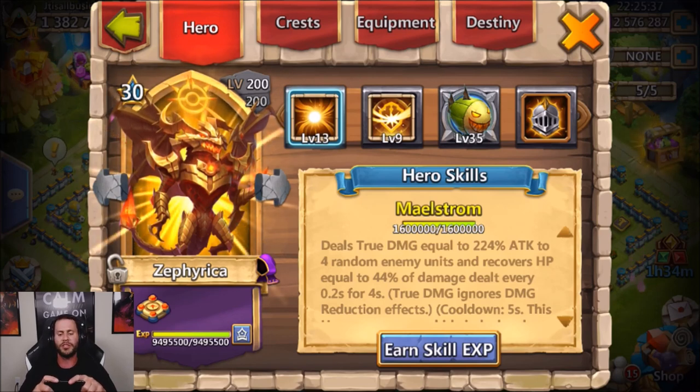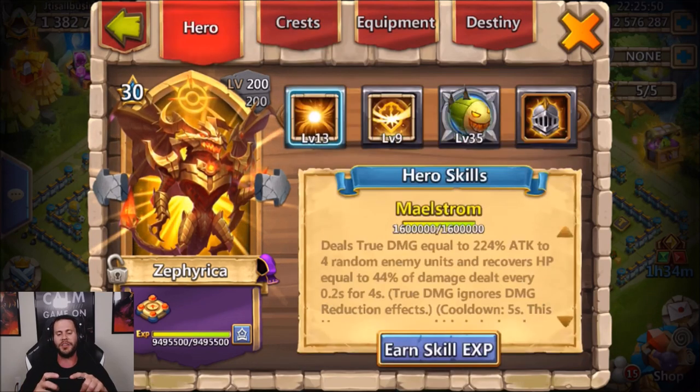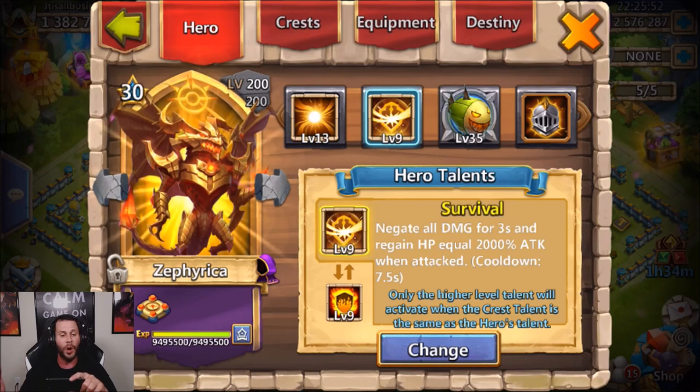What you're going to want to do is go ahead and throw a level nine survival either as a main talent or insignia, and then as a crest set, a level nine stealth. The reason why this works so well is because anytime the hero's life drops below 30%, you got survival kicking in while they're in stealth.